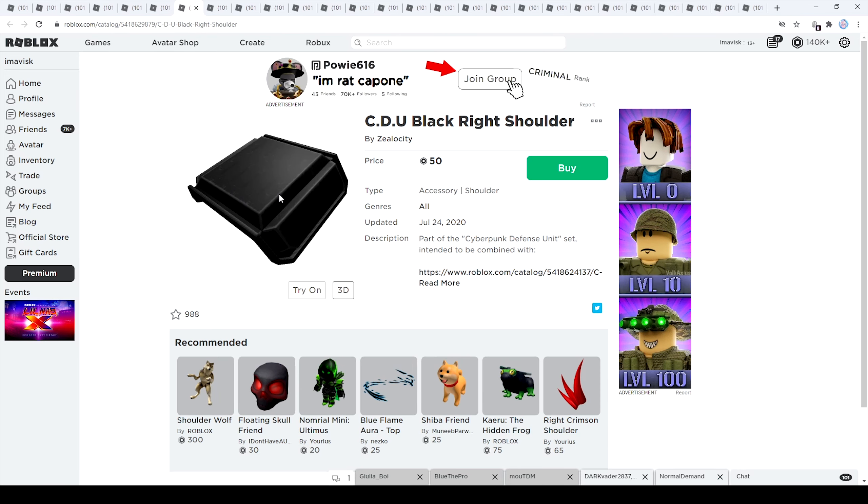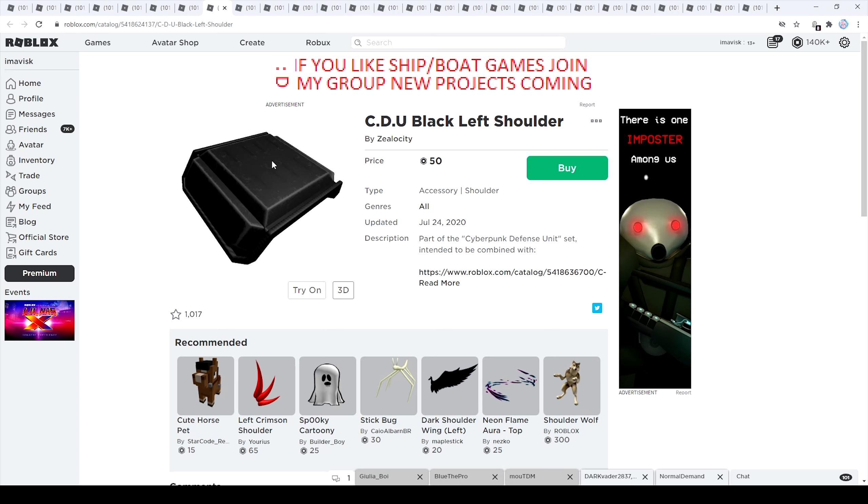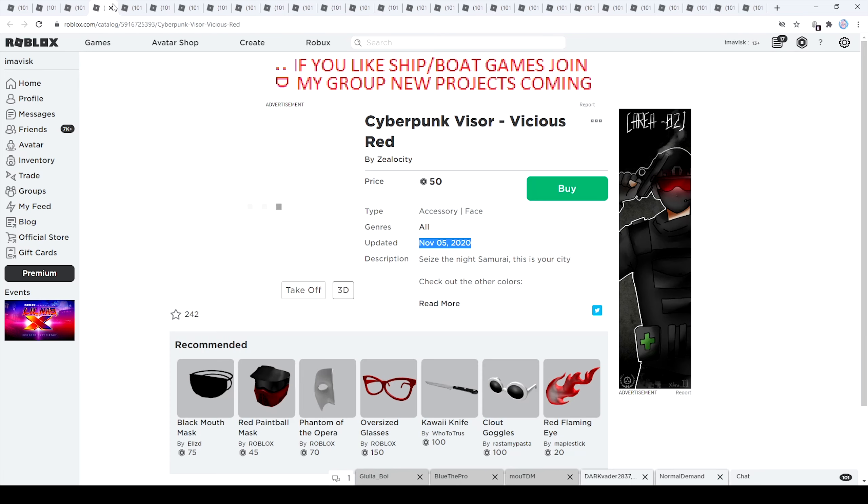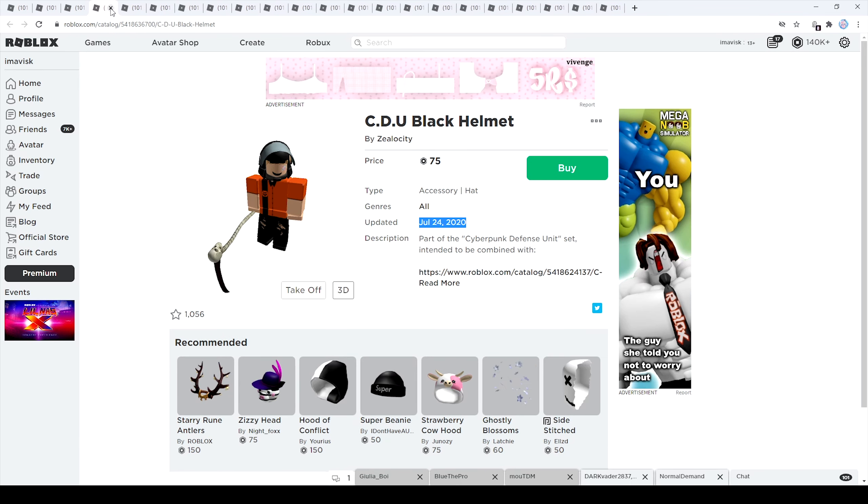Next up we have more shoulder pieces — these are a bit more expensive at 50 Robux each. One has 988 favorites and the other has 1,017 favorites. Then we have the black helmet, which also looks quite interesting. There's a 25 Robux price increase across these black set items: the first helmet was 50 Robux, this one is 75 Robux. Same for the shoulder accessories — the blue ones were 25 Robux, the black ones cost 50 Robux. The black helmet has 1,056 favorites, last updated July 24th, 2020. These items are very nicely looking with some really nice textures.